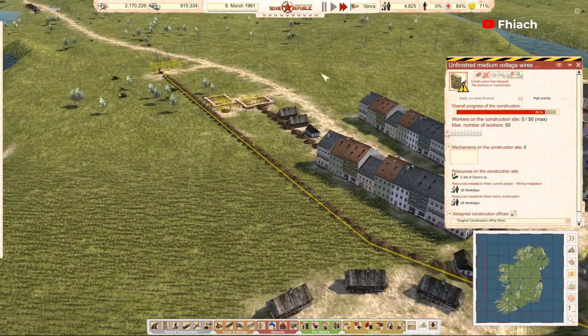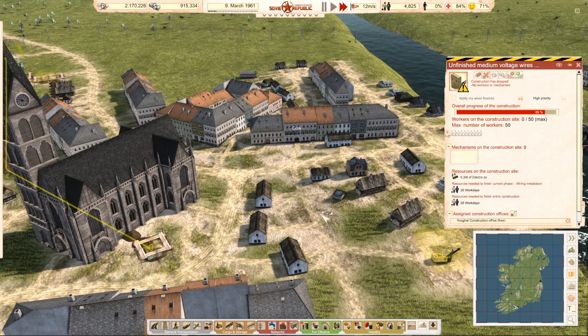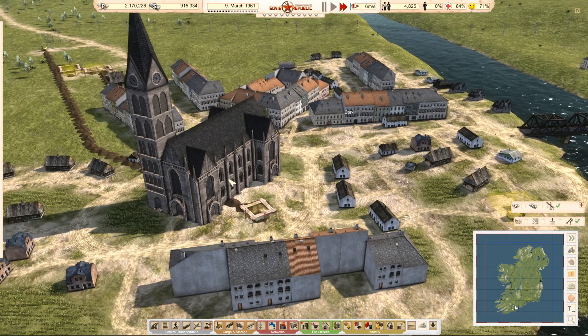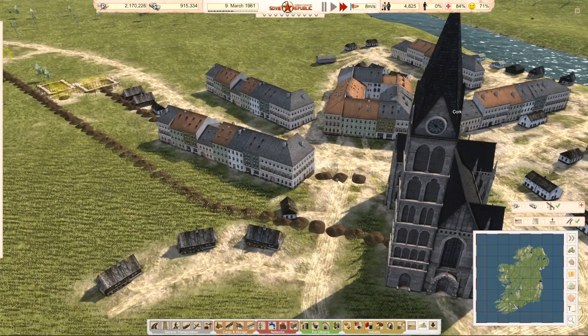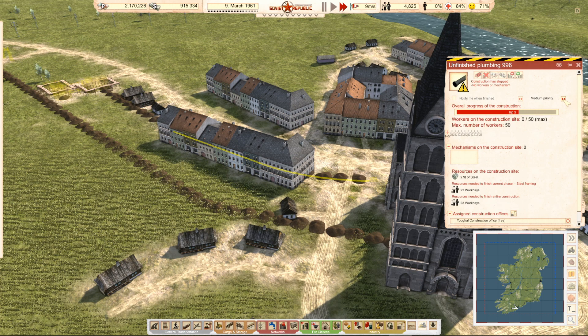You only need workers, so we'll put you on high priority. You needed a bunch of stuff — so you're grand. Anything that only needs workers is going high priority so we can get it finished.